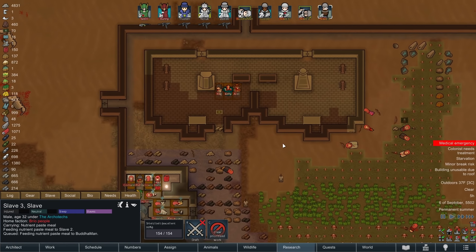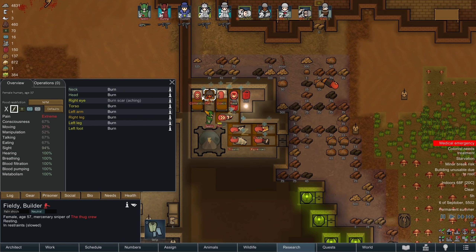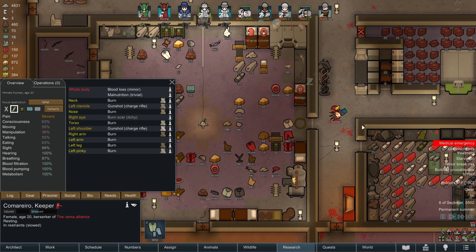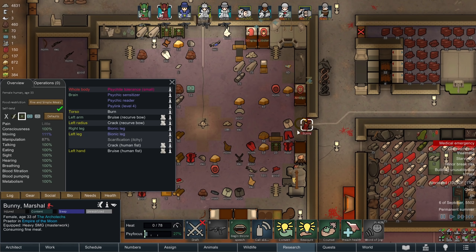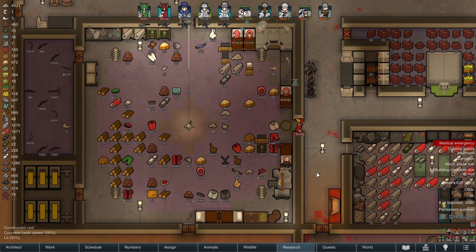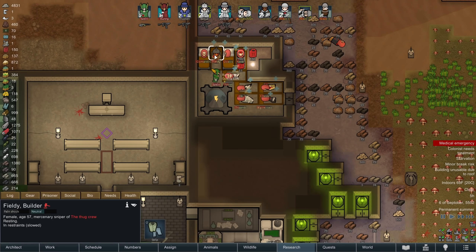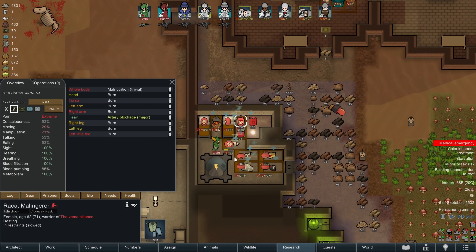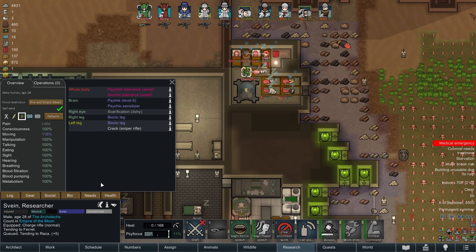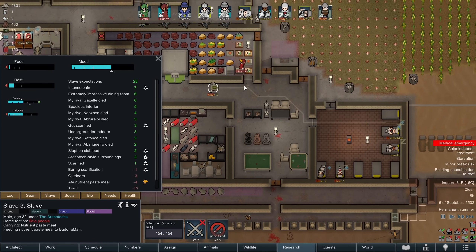We're gonna have slaves feeding other slaves. It's also well lit, which is good for medical tending. The only thing is it's slightly dirty, but luckily it's very large, which spreads out the filth well. There are two more spaces for infected beds here, and we'll see if we need it. Sven's rest needs are rather critical, but I think we're doing okay for now. Slave three probably needs to rest and eat. Bunny is resting.